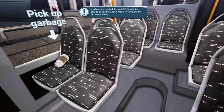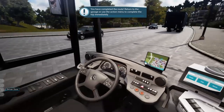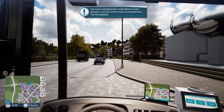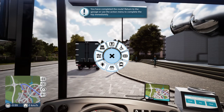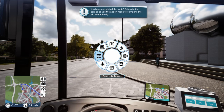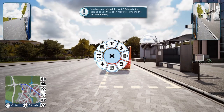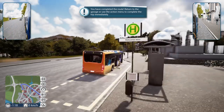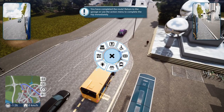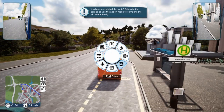Somebody's dropped some rubbish somewhere — there it is. Dirty bastards don't pick up their crap, so I'll pick that up for them. Back in the cockpit, and it says you've finished your route. You can either drive back to the depot, or go into this section here. In this menu you've got a door menu, light menus where you can turn on your lights, and a disabled handicap ramp — people in wheelchairs come around and stuff. Anyway, I'll do the quick end drive.